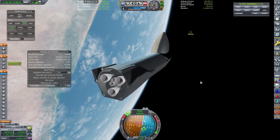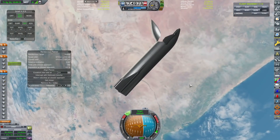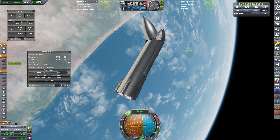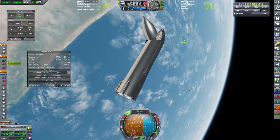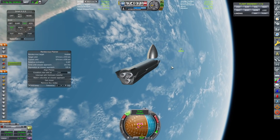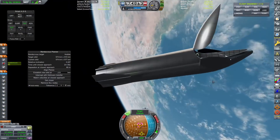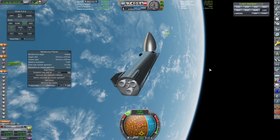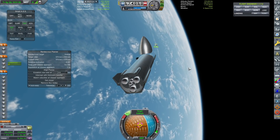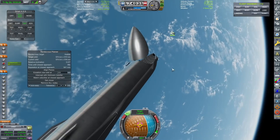Trying to perform this rendezvous maneuver and capture the telescope inside the Starship nose cone without fine control would have been absolutely no fun. What I'm doing is slowing down my relative velocity to as close to zero meters per second as possible before pointing my nose at the target and using the RCS controls to cover that final little bit of distance. I've also armed the claw inside the nose, so as soon as I basically bump against the Hubble Space Telescope we're going to grab it straight away.